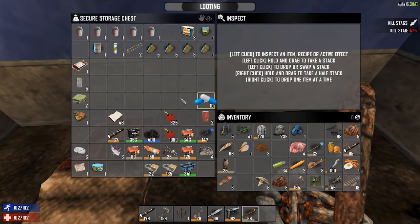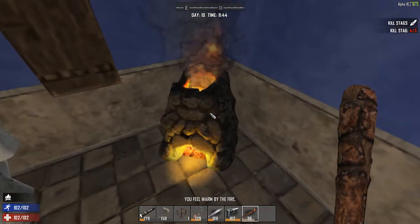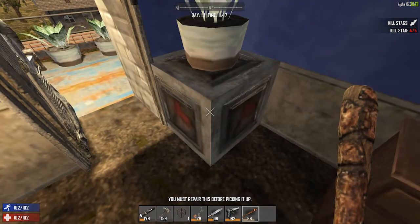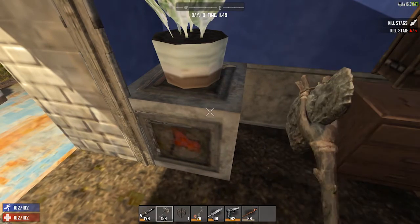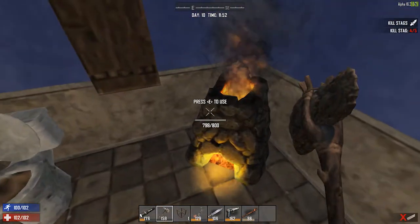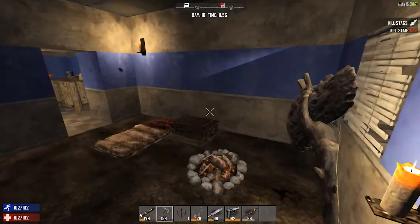So we're able to take our stuff with us — if you press E you can pick things up, but you have to put your land claim block down first. It says we need forged steel to repair it before picking it up. Let's grab the forged steel — we'll do that next episode. We have our bike parts so we're going to get on our bike and head north — that's going to be where we set up shop.